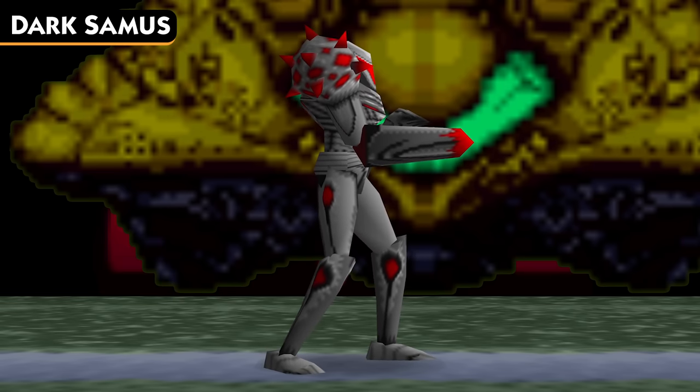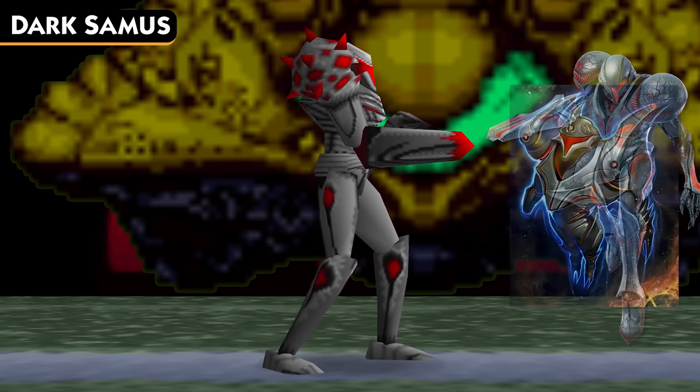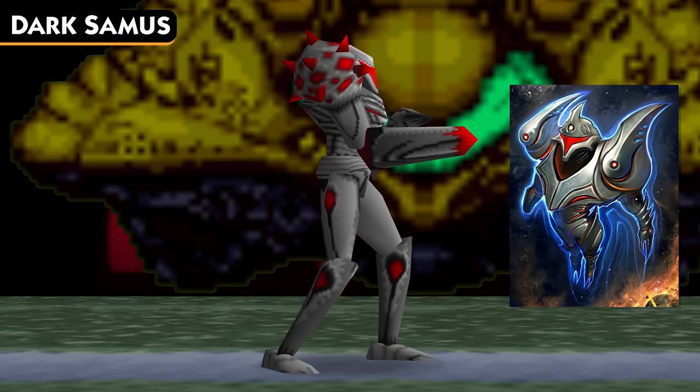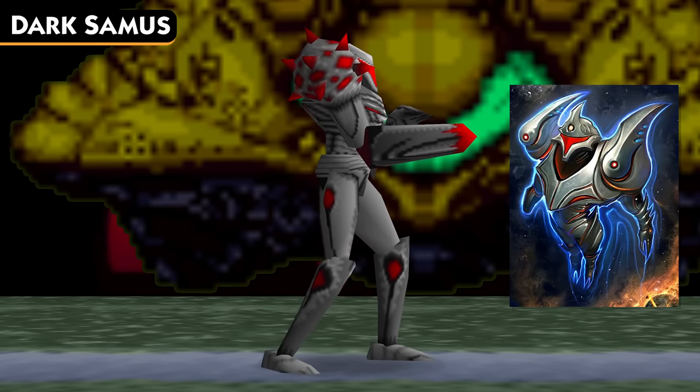Her final color scheme is silver and red, also seen in her appearance in Smash Ultimate. This color scheme is based off of Dark Samus' concept art, where she instead uses this color scheme rather than the blue one that made the final cut.